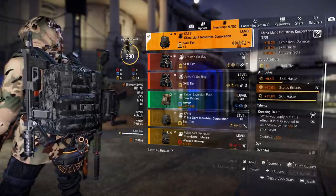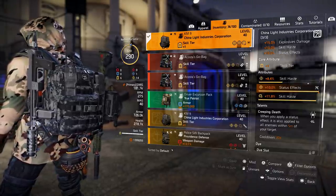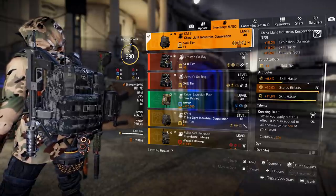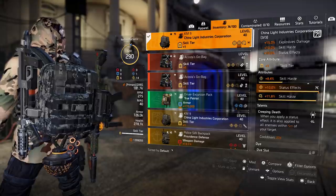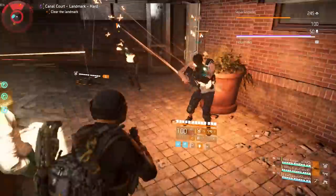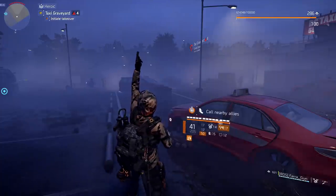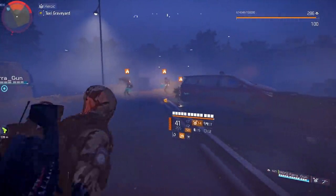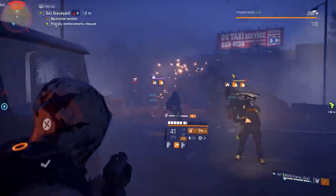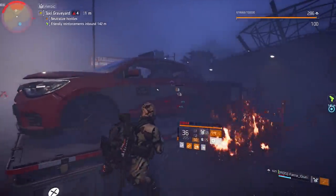For the backpack this is where the build really improves. We have a china light backpack with skill tier, skill haste and status effects, plus a skill haste mod. The talent is creeping death — when you apply a status effect it also applies to all enemies within five meters of your target, with a 20-second cooldown. That's exactly why when I rushed toward the door all those enemies caught fire from the imperial dynasty holster: creeping death spread that initial burn to everyone within five meters, causing a bunch of confusion.